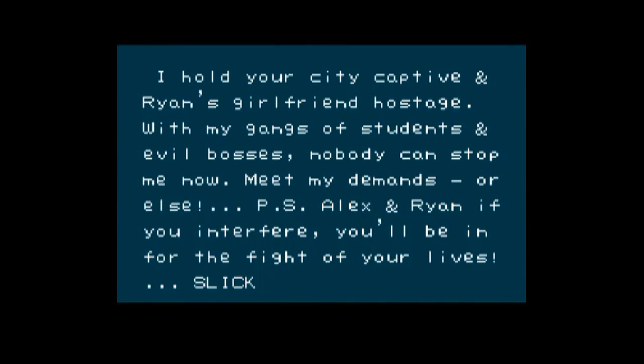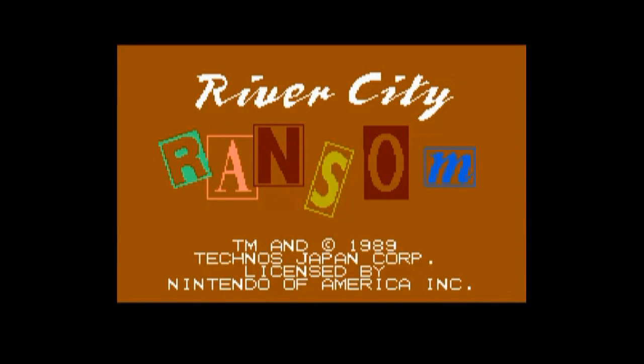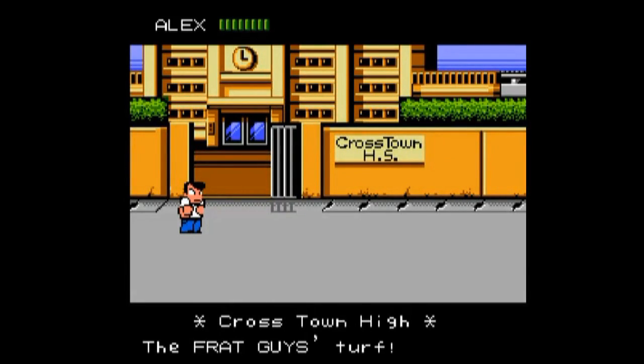The in-game intro reads: 'I hold your city captain and Ryan's girlfriend hostage. With my gang of students and evil bosses, nobody can stop me now. Meet my demands, or else. P.S. Alex and Ryan, if you interfere, you'll be in the fight of your lives. Slick.' And that is the story of River City Ransom — our main character's girlfriend has been kidnapped by one of the gang leaders, and we've got to go save her.